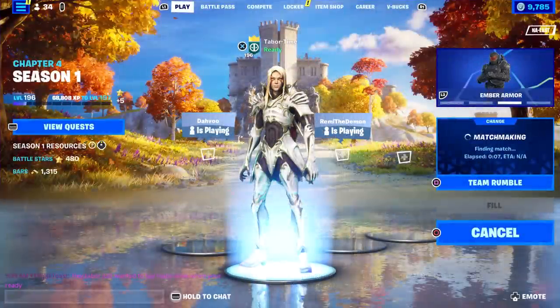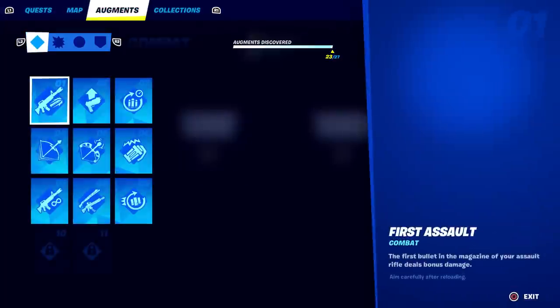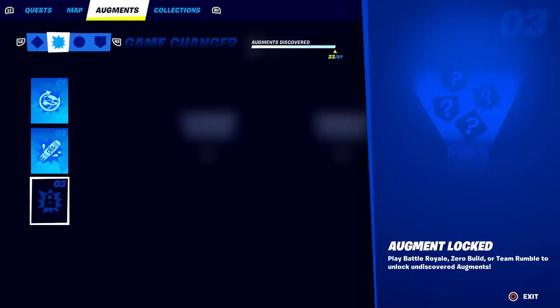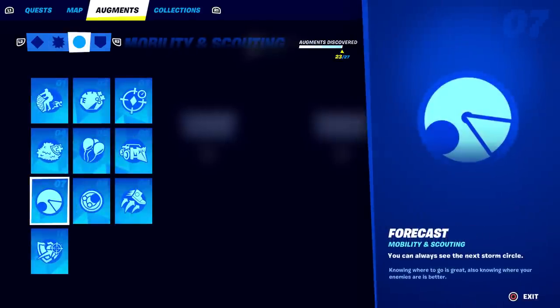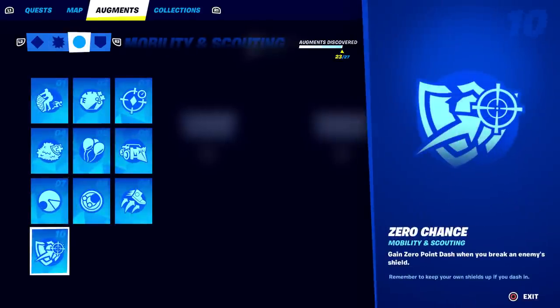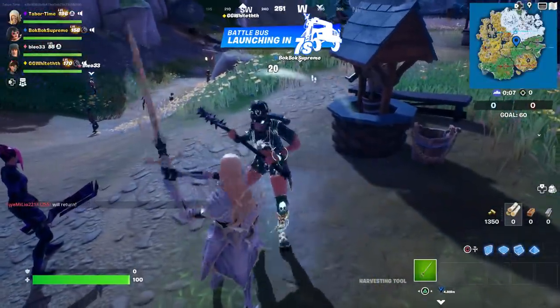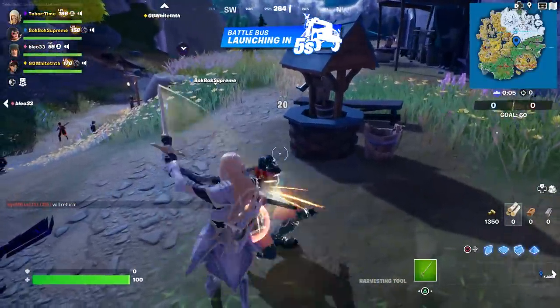I'm going into Team Rumble because some brand new perks — aka augments — came out and you literally have to play the game to unlock them, so I'm trying to knock out two birds with one stone. I've got one so far. Here's what the pickaxe sounds like.